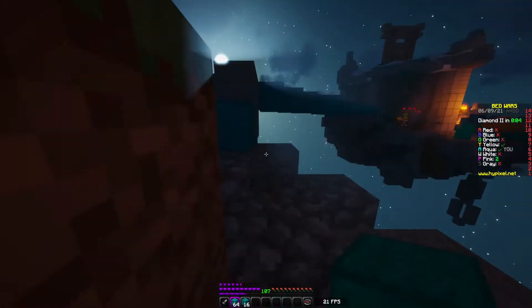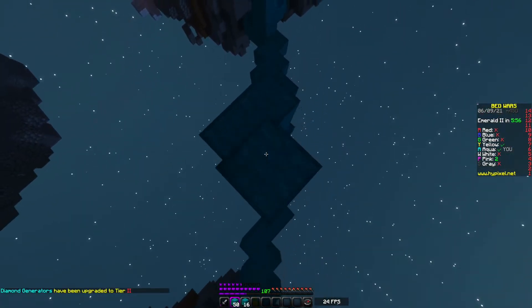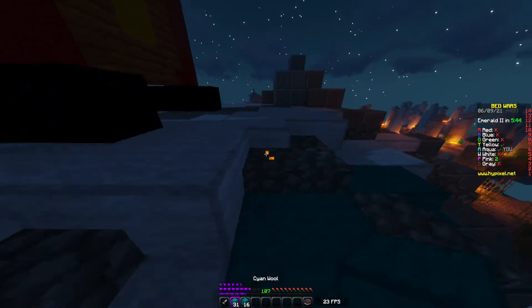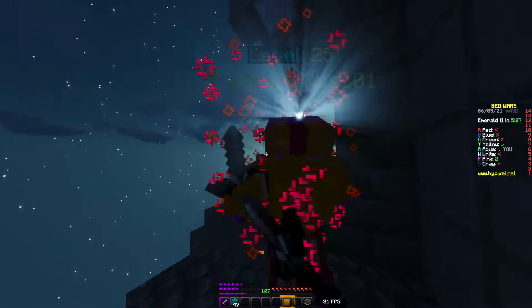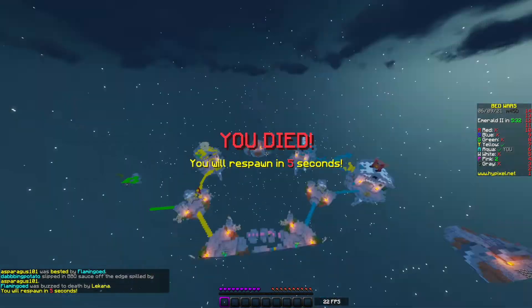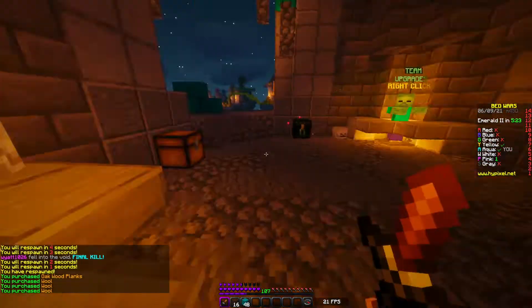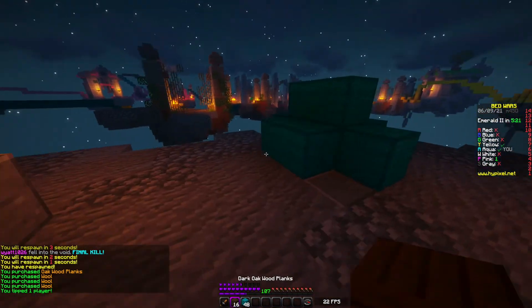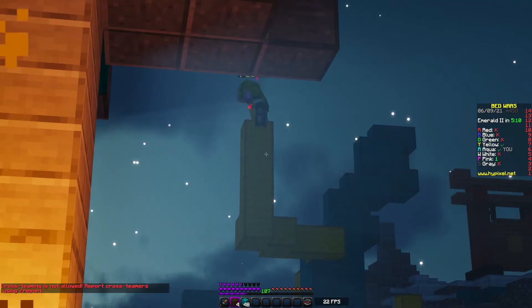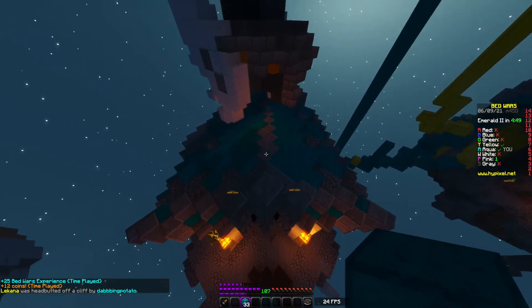It looks like yellow's over there and they are incoming. I'm gonna start bridging up - I'm probably gonna die though. We actually have the height advantage. We made it up onto the roof. My teammate dropped down and was killed, but I came behind and killed the other one. The other yellow's coming - we're probably gonna die here. At least we killed one. My teammate lured them out and they killed yellow. Let's go.